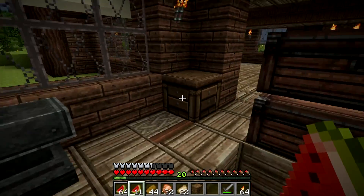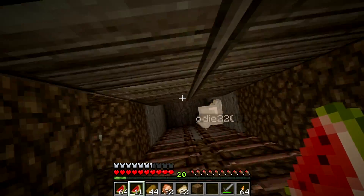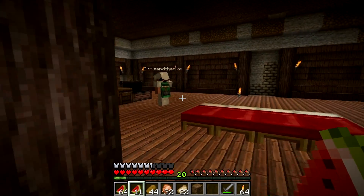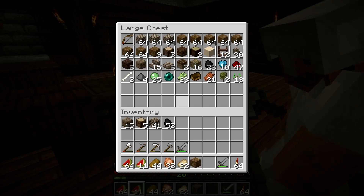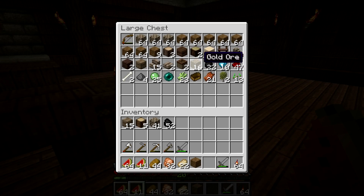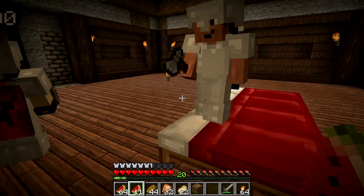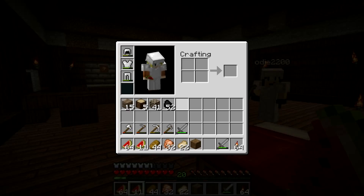I forgot we had more chest stuff down there. Do we? I don't know. Does that mean we have more iron? We have ten diamonds down here. We don't need a diamond pickaxe yet. If you want to find more diamonds, you do. We just need an iron pickaxe to find diamonds. Do you have an iron pickaxe? Yeah, I have one. Let's go.